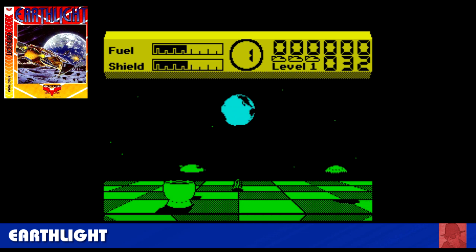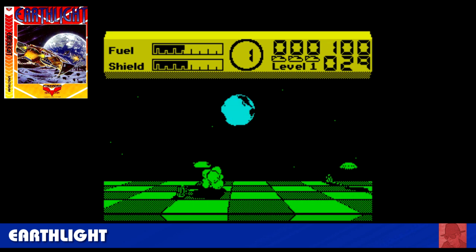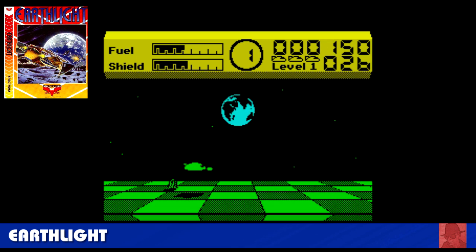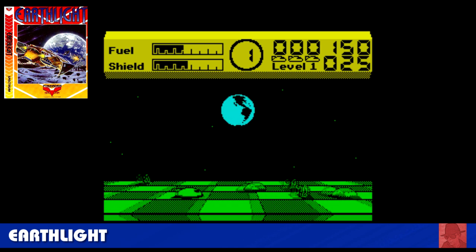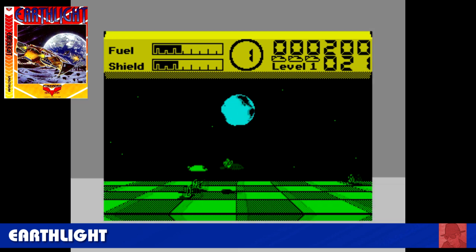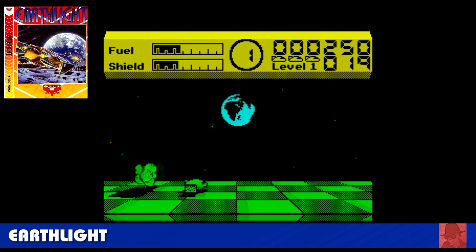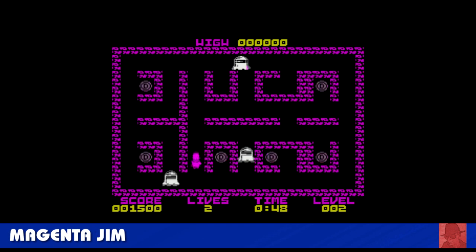Earthlight — a really clever game, playing it on the 128K. You're in some sort of crazy galaxy controlling this ship. You must collect matter transporters in this 3D-type affair — square blocks, about two or three on each level — then return to base without getting killed. You've got fuel and shields, and I think you know what happens if those run out. Get past these sentinels — you can fly at different heights or just go across the ground. But don't bash into anything.